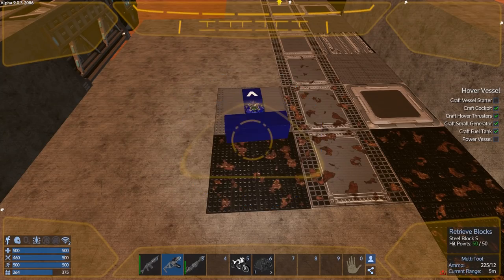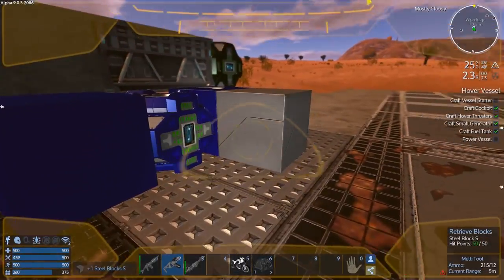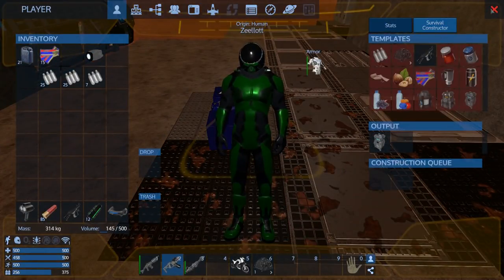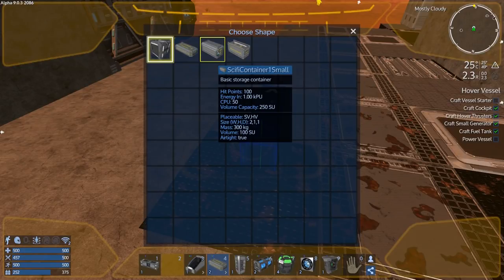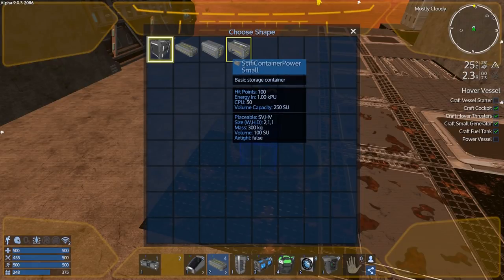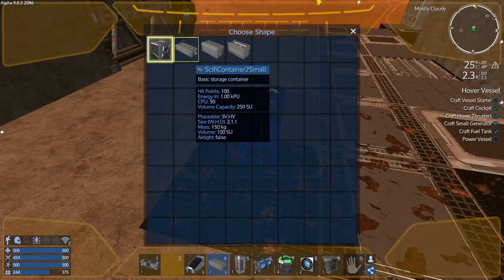I want to get rid of these - let's tab in and out. What I'm going to do is use T then 4 - volume capacity: 250, 125, 250. What's the difference here? Airtight true, airtight false - okay, a little bit different looking. Airtight false: 250.